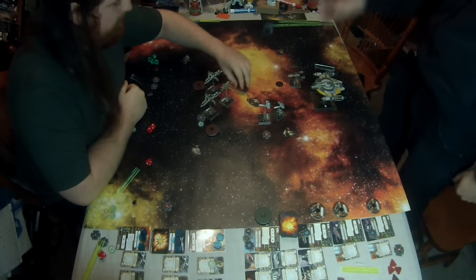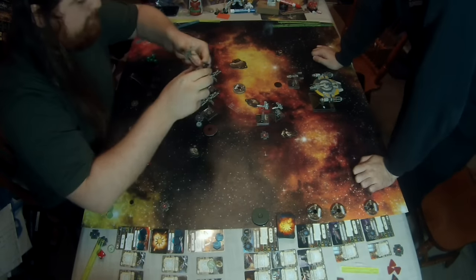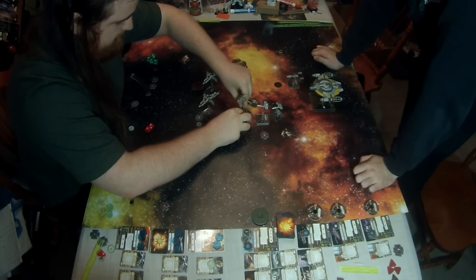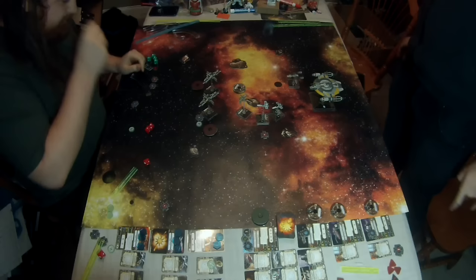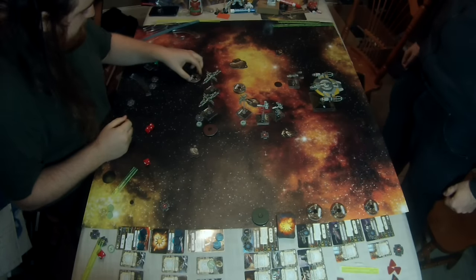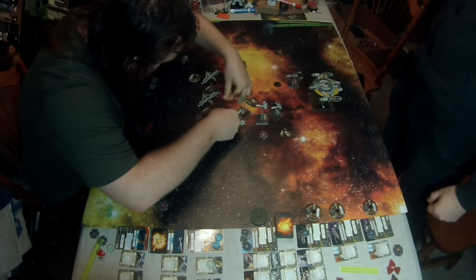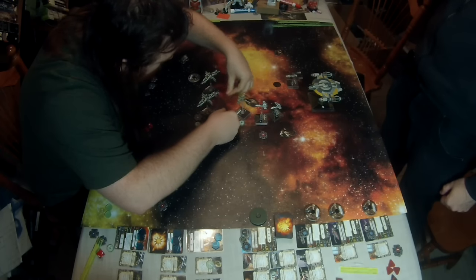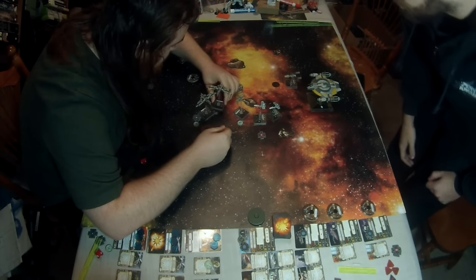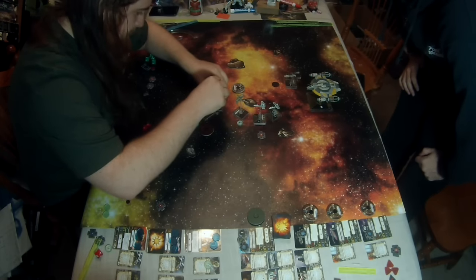Still kind of in the way — don't want to go too fast. I was strongly considering having Biggs go a 4-forward, but wasn't sure where he'd land. I ended up accidentally bumping with the other pirate, which makes me glad the first Slicer Tools hit landed. I figured you were going to block me with your Z95s, so I put on the gas. The 4-speed maneuver would have benefited me more.